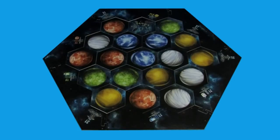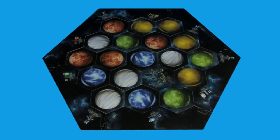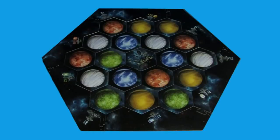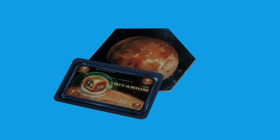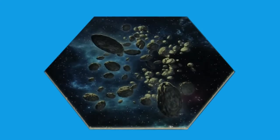This is the Federation territory you'll be exploring. The territory consists of 19 randomly assigned sectors, so every game you'll play with a different territory. Each sector features a key planet which provides important resources to your fleet. Yellow planets produce food, blue planets produce water, white gas planets produce oxygen, red planets produce tritanium metal, and green planets produce dilithium fuel. There's also one asteroid field which produces nothing.